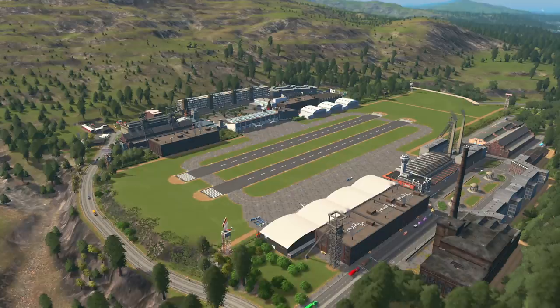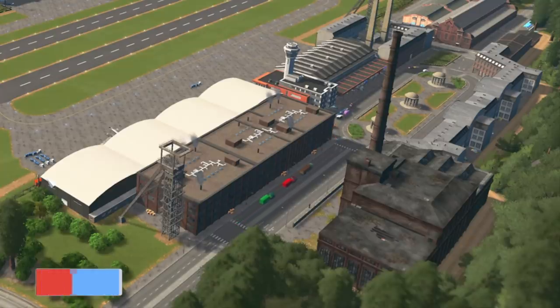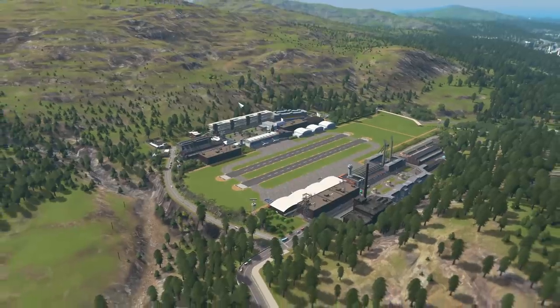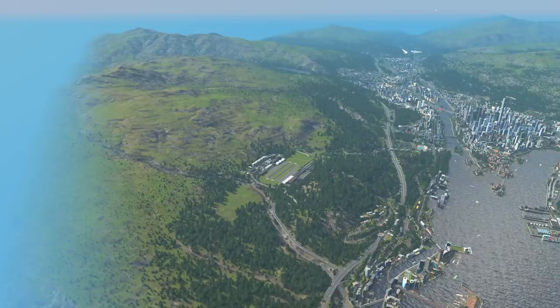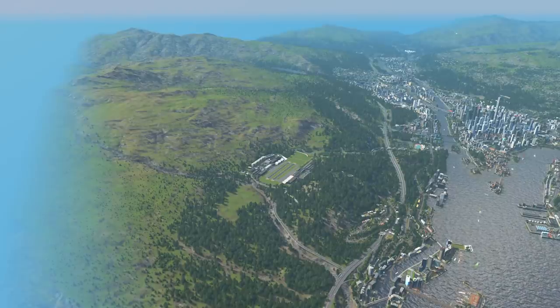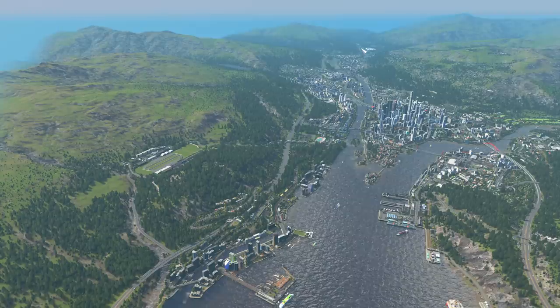A lot of you suspected that this airport wasn't working correctly. The cargo part works, but the passenger one does not. So we need to find a new area. The area we're going to use is all the way at the other end of the map. I actually spent some time off-camera trying to find an area that will work — I put down an airport in a few different spots and waited to see if it would work. I finally found one in a suitable area, so let's get into building.